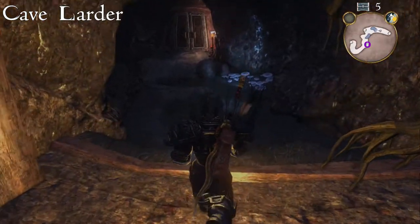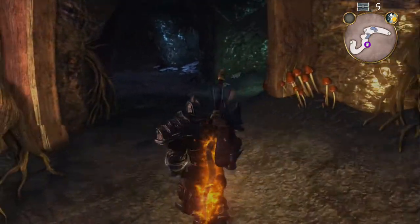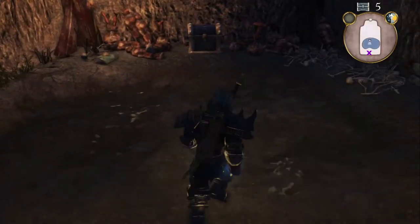Starting at the Hob Cave entrance, head towards the cave larder — that'll be the second door that you come across on the left hand side. Once you're in there, go straight ahead to find the silver key chest.